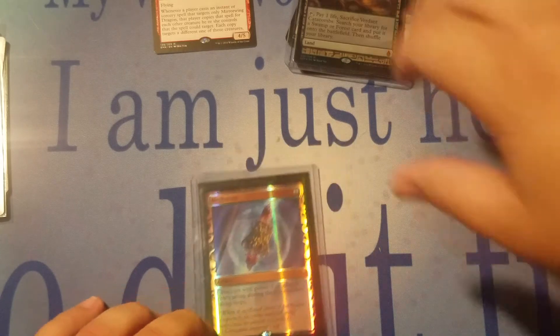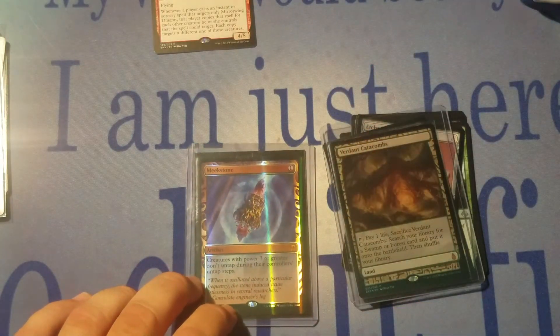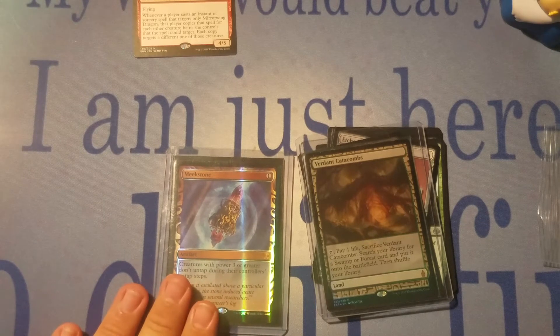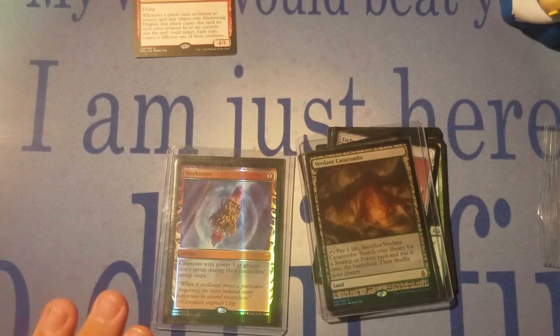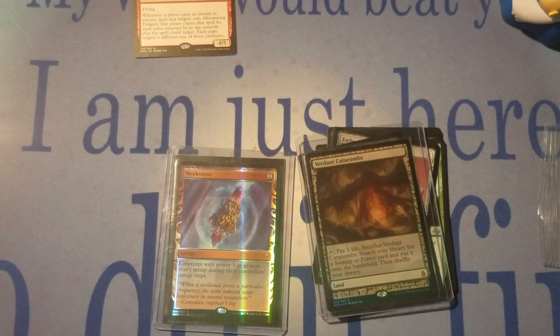I'm going to pause and look up these values and I will be right back. Alright, I am back. I just checked the prices and holy crap was I wrong — Verdant Catacombs is sitting at $159.99. What a hit! Meekstone is just a lowly $27. If there are any of these packs left, I would suggest you guys get them. What a hell of a repack. Thanks a lot, we'll see you next time.